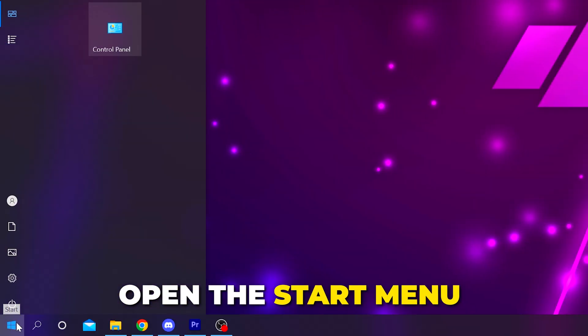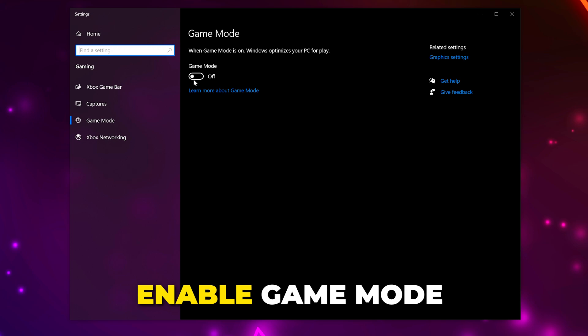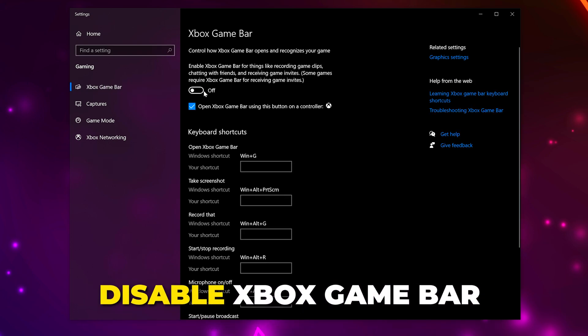Open the start menu again, search for game mode and open the settings, then enable game mode. Switch to Xbox Game Bar on the side and disable Game Bar by flicking the switch. If you use Game Bar, you can leave it enabled.